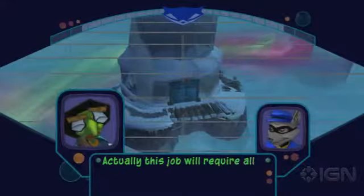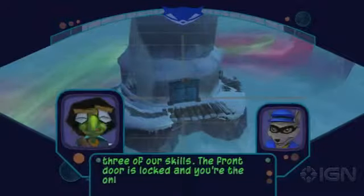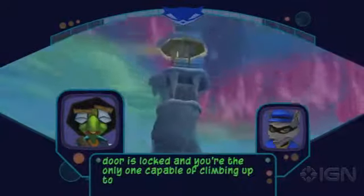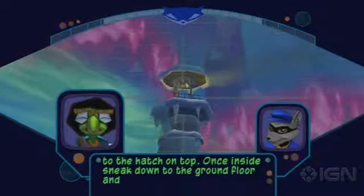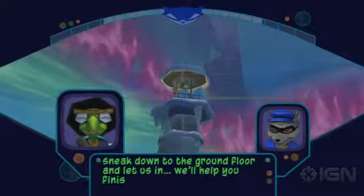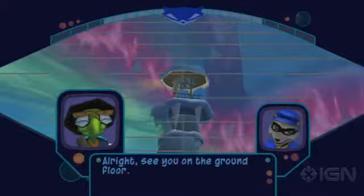Actually, this job will require all three of our skills. The front door is locked, and you're the only one capable of climbing up to the hatch on top. Once inside, sneak down to the ground floor and let us in. We'll help you finish the job. Alright, see you on the ground floor.